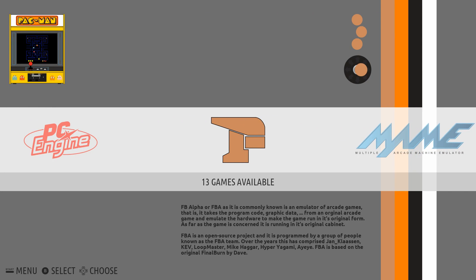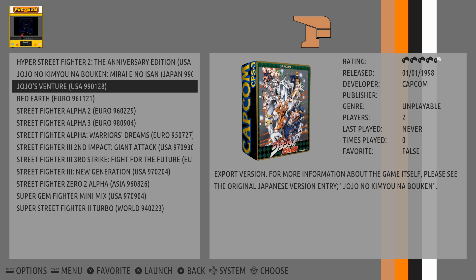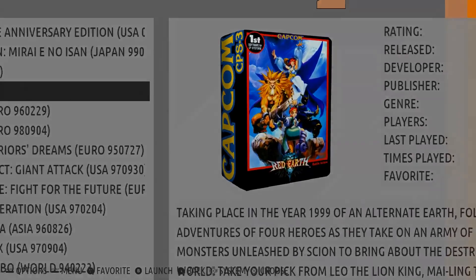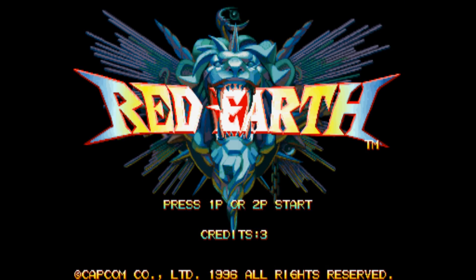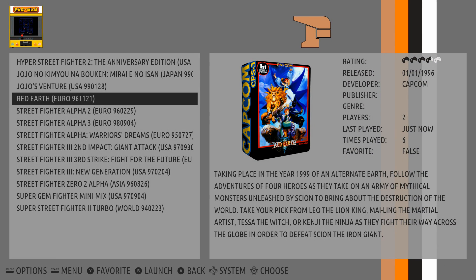So next I want to test FBA. Now a lot of my MAME, FBA, and Neo Geo games are going to work within FBA, but I still have them sorted out. These are all CPS3 games — Red Earth. Let's launch that. The sound works great in this game. And it just crashed on me. That sucks. I did play this a little while earlier and it worked fine.